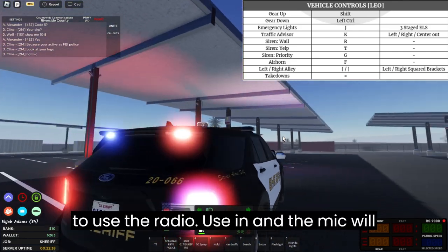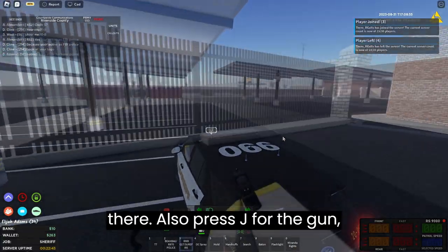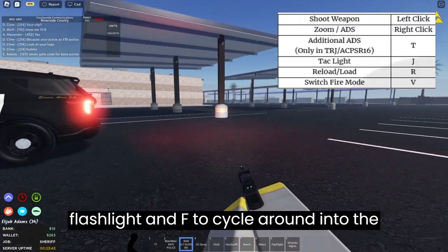To use the radio, press N and the mic will turn on — whatever you say will appear there. Also press J for the gun flashlight and F to cycle around into the chamber.